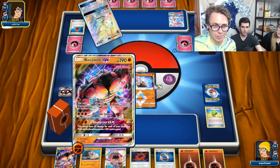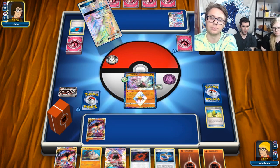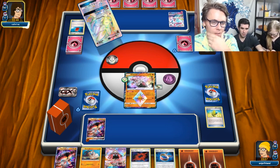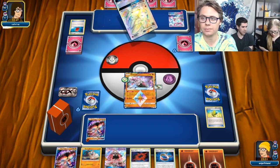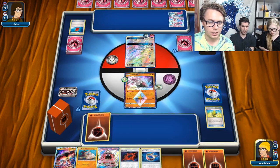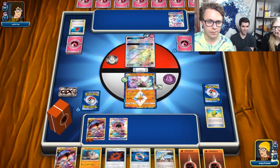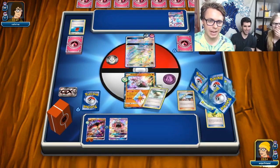My ideal board is Diancie with a single Buzzwole just doing a ton of damage. You can even rip through Dumbbells in some circumstances — if you have Beast Energy you can hit 240. You're going to assume that no special energy stays for more than a turn. But the turn with just one Beast Energy, Choice Band, and Diancie, you are hitting 240 damage to knock out a clean Sylveon with Dumbbells. I played against Sylveon for the first time in Charlotte and I forgot about Dumbbells being a card.